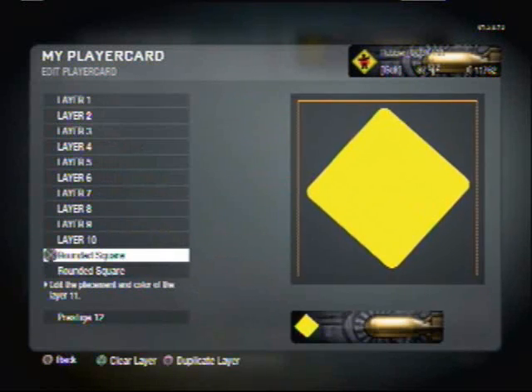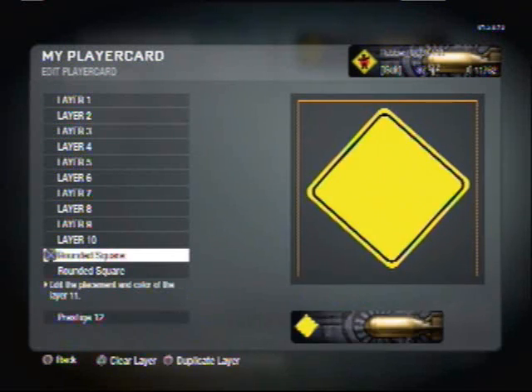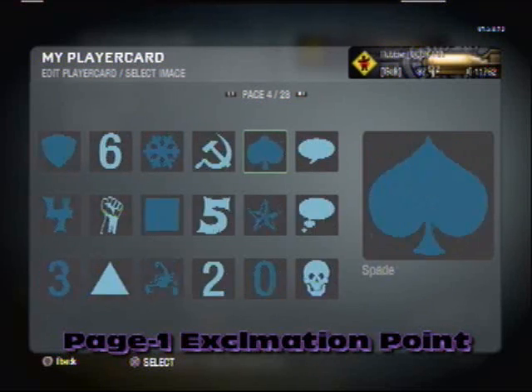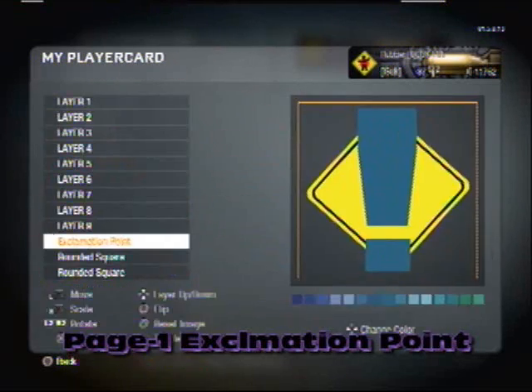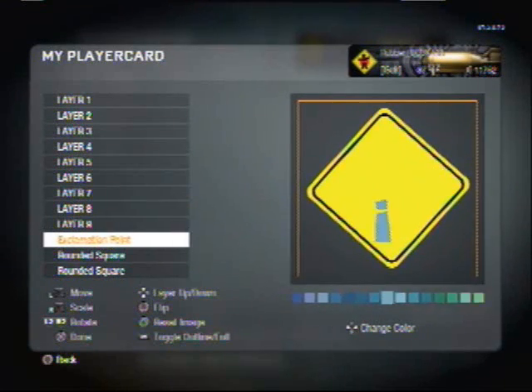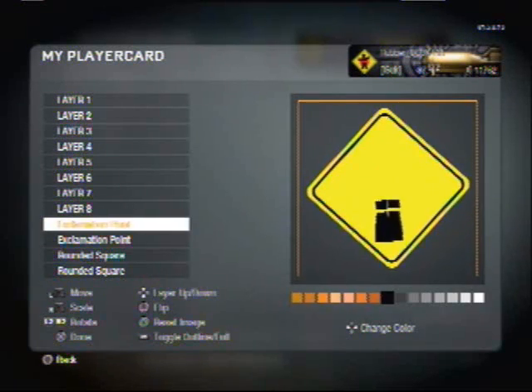Then you're going to click square to copy it, highlight the copied one, R1 so you can get the outline — there we go, get that done. Then go to page 1, grab the exclamation points, turn those a blackish color, and copy it over. Bam.